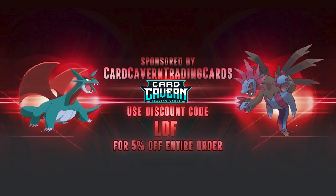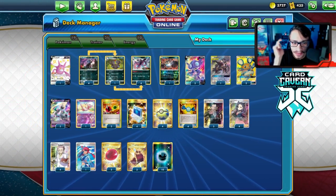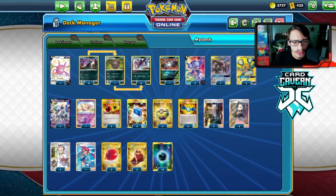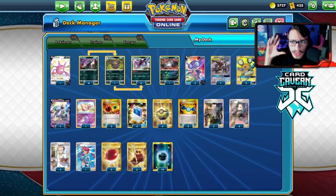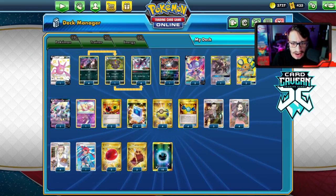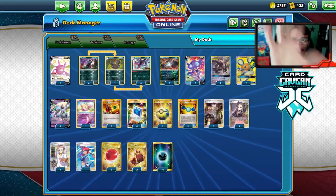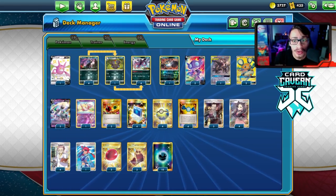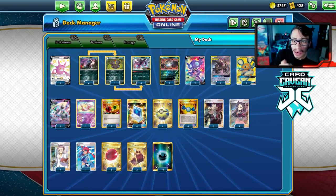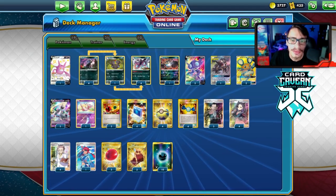Before the video, shout out to the sponsor Card Cabin TCG. If you're ever looking for any PTCGO pack codes, get them over at Card Cabin - they sell codes online for the cheapest prices. Whether you want Battle Styles, Shiny Fates, Vivid Voltage, Sword & Shield, or any other set code, theme deck, promo code, or ETB code, check them out. Use my discount code LDF at checkout for five percent off.